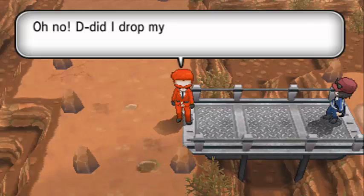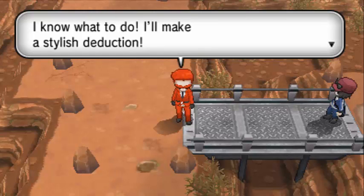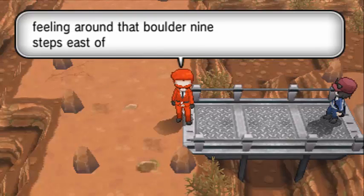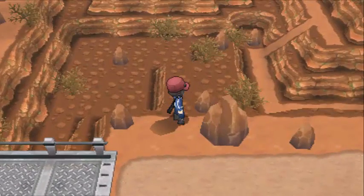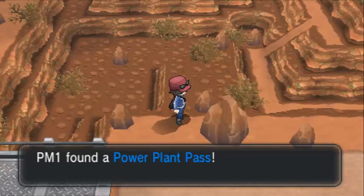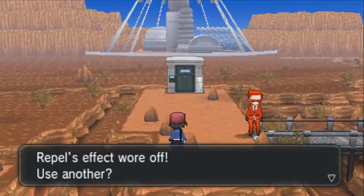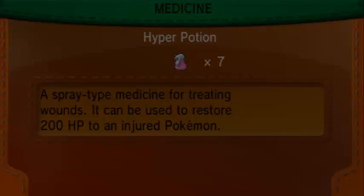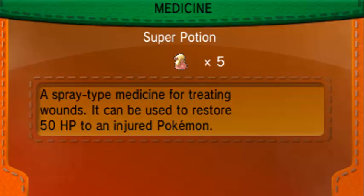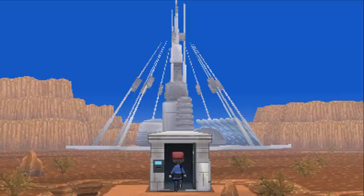Where's my Power Plant Pass? The trainer says he must have dropped it when feeling around a bottle, nine steps away from the east. You don't have to do anything special - just click on this rock and you have your Power Plant Pass. Now let's restore our Clawitzer a bit with a Super Potion and head into this - it's like the secret base of Team Flare right now. They're all here.